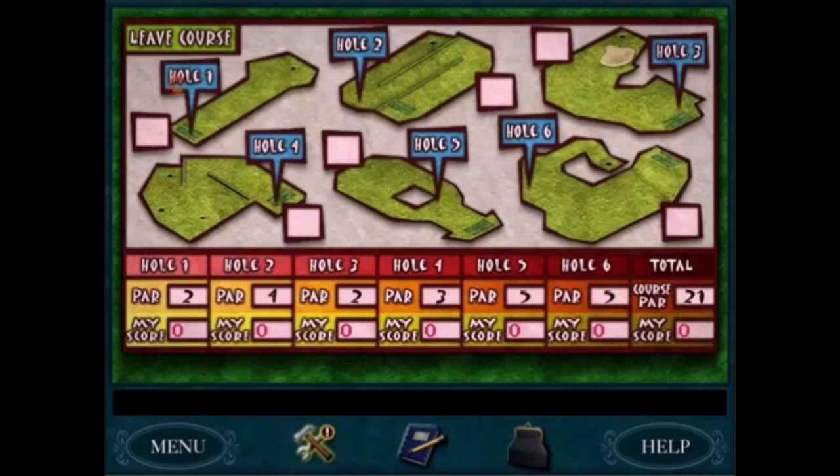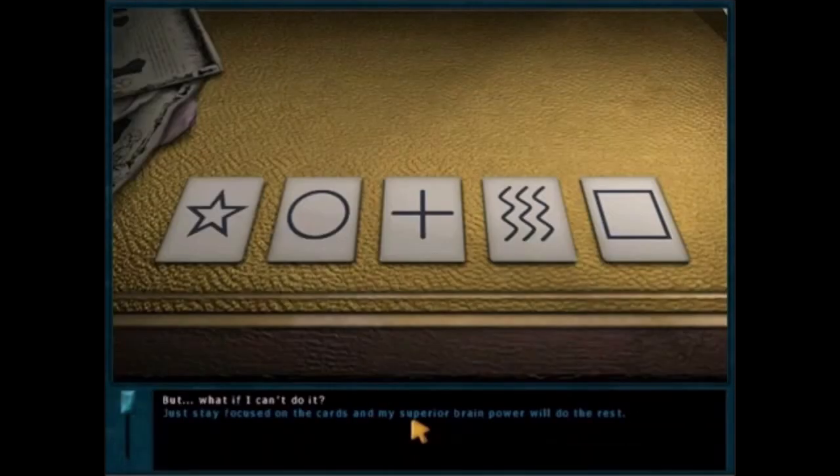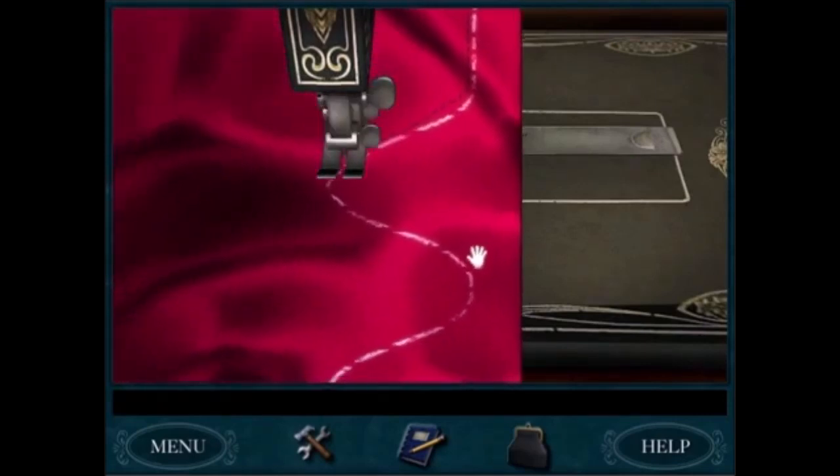I hate doing mini-golf in Secret of the Old Clock. I am so bad at the mini-golf — I hate it. I also hate the card-picking challenge from Mr. Topham, and I hate the dress-making challenge. It's a game with three puzzles that I very much dislike.